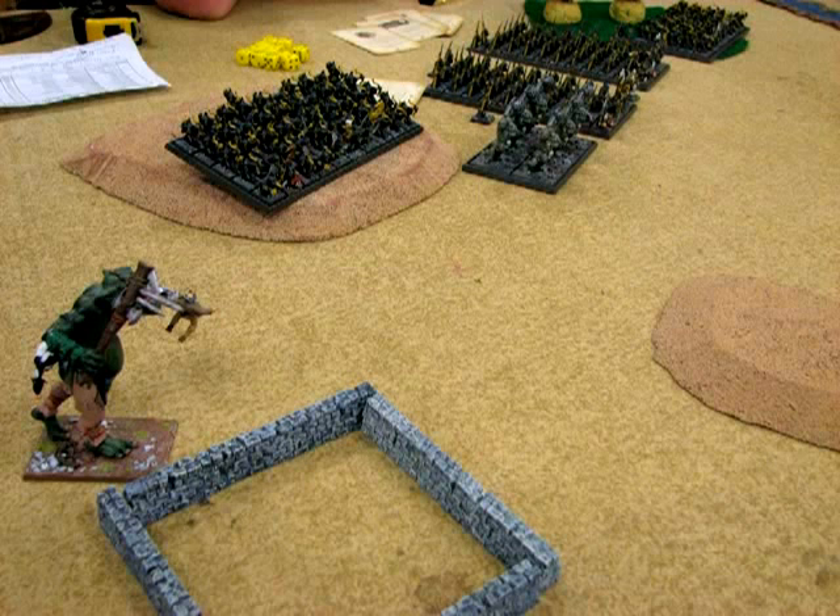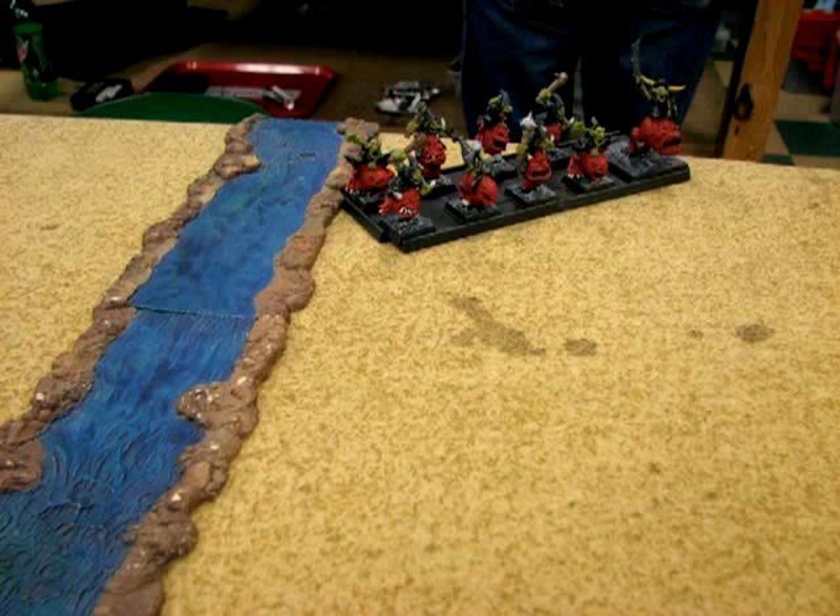Starting at the left — we rolled off, he deployed first, so he goes first. He's got 4 hordes of goblins: 2 with spears ranked 5 by 10, and 2 with bows ranked 10 by 5. Each horde has a lord-level character and 1 fanatic. He also has 6 trolls, a level 2, and a level 4 caster. And then on my far right he also has squig hoppers with a character.